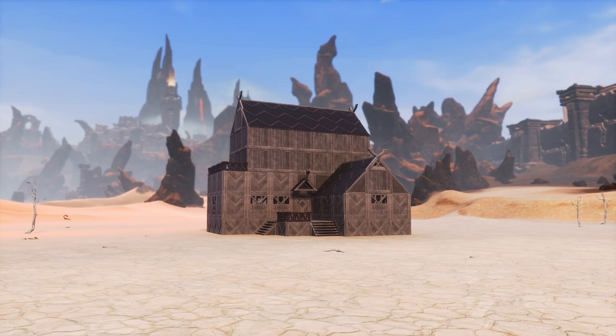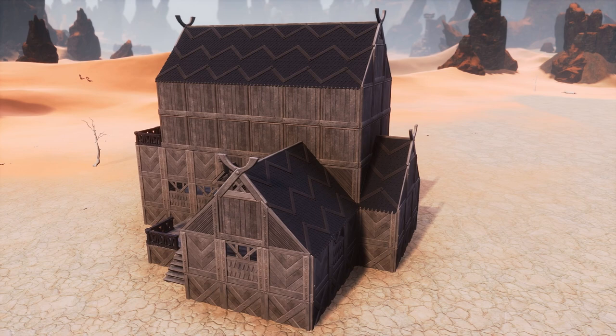We begin with this small Aesir home. It's balanced, but boring, and the roofing is really the monotonous cherry atop the average cake. So let's spice it up.